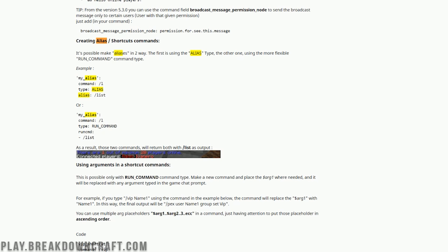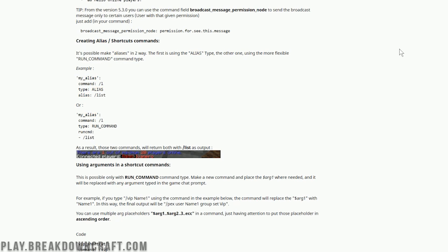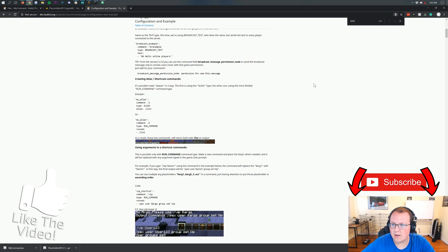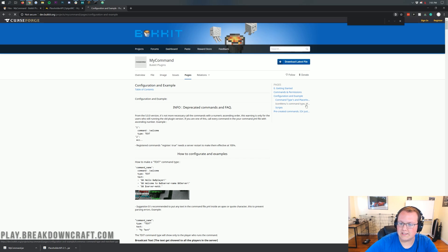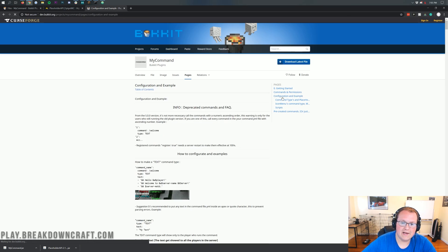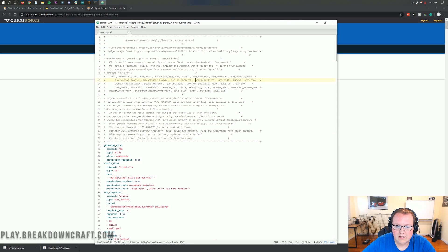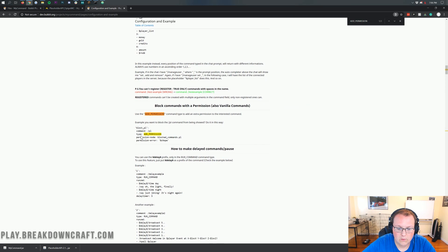Once you figure out what you want to do from that list, you can search it. Let's say we wanted to open up the anvil GUI for example — searching that isn't pulling up in-depth results, so that seems to be something that's actually missing from their configuration. But one that I know will be here is the add permission. If we search that, we can see here's block commands with a permission and how that works — you can do the permission type, add permission, and it will block a permission node.